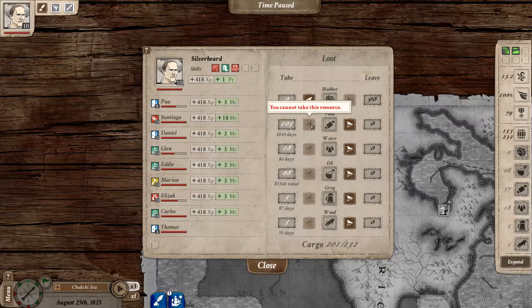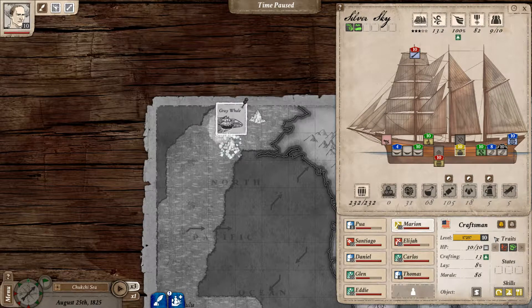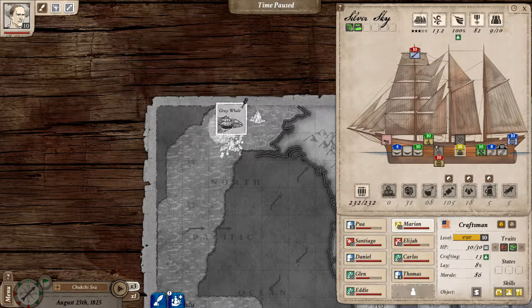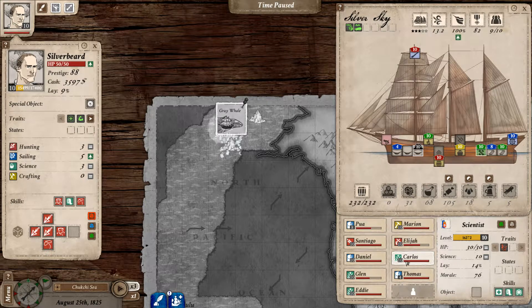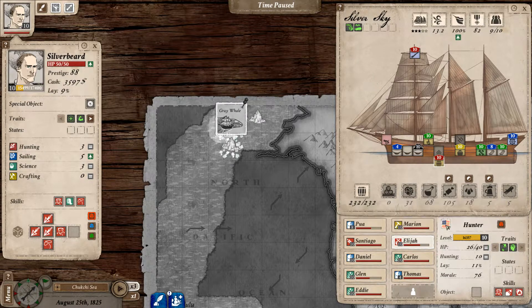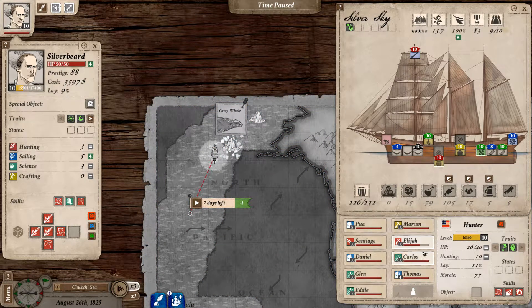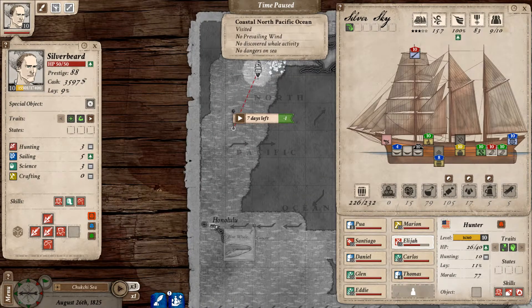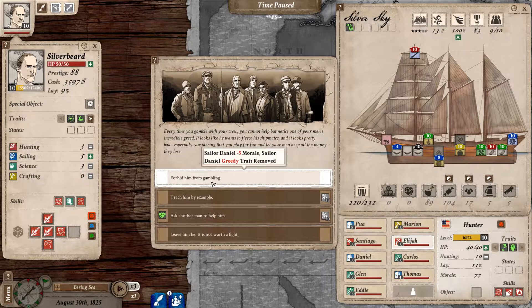We should have a full hold to go back with. We've got all the food and let's get the crew in the right place. Power is in there, I'm okay. We need to put Glenn there and get Elijah to switch in. I'll head back to Honolulu - forbid them from gallivanting, teach them by example, Daniel.